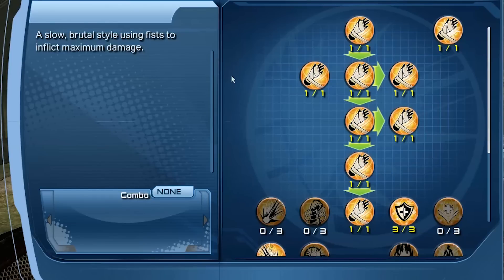Brawling is definitely a very hard-hitting, slow-hitting melee-type weapon that you can use. So we're going to take a look at the combos and also the stats that come with it. So let's go ahead and jump into it.